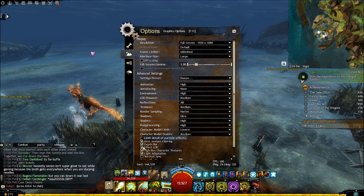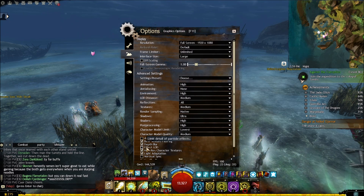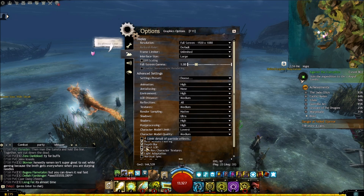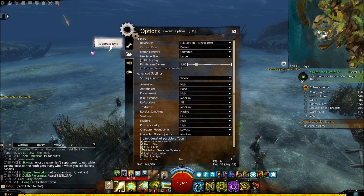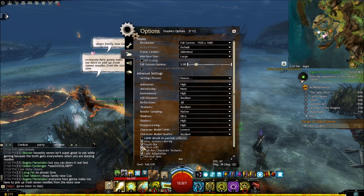I usually uncheck Effect LOD if I'm doing fractals or if there aren't a lot of people - like in my group, or if I'm solo farming. I want to see my own effects in those cases. But otherwise, you have to check this to make sure it doesn't burst your eyes with all the effects.